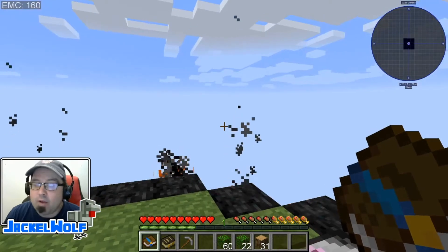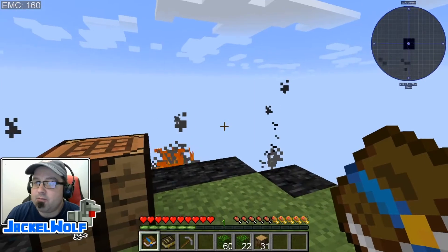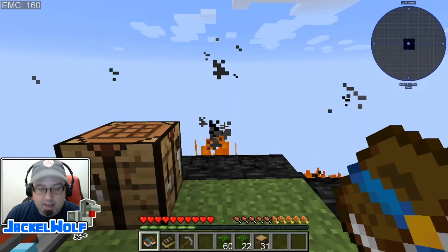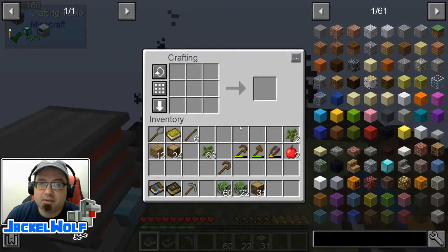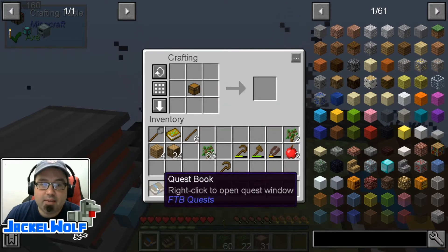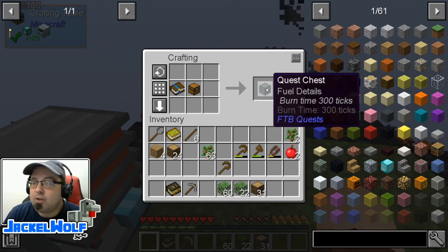So that is one way of doing this. There is another way of doing those quests that's probably a little bit easier than finding them in the quest book all the time, and that is to make ourselves a quest chest. Now to make a quest chest, it is very simple. We are first going to need a regular chest — or any sort of storage block in the game will work with it — and then we're going to need our quest book. Quest book and chest together makes a quest chest.